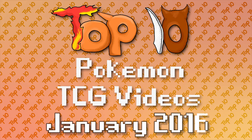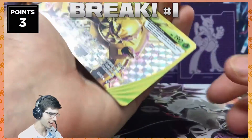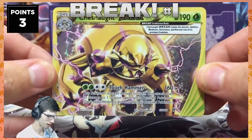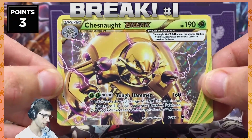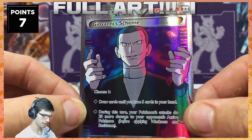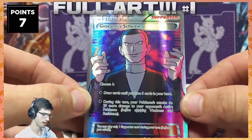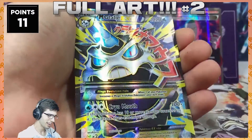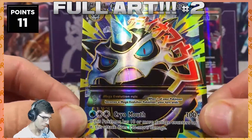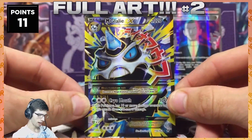Number four this month goes to Brody Amity TCG, who opens an incredible Breakthrough Elite Trainer box. We got a Gardevoir Ball — okay, kicking it off strong. Three points on the board with a Chesnaught Break, then a Giovanni Scheme full art. Me and Giovanni go way back to my pre-release — this was actually the first full art I ever pulled from Breakthrough. And then a Mega Glalie EX full art! What an elite trainer box. That was just crazy. Brody sure is on the rise.